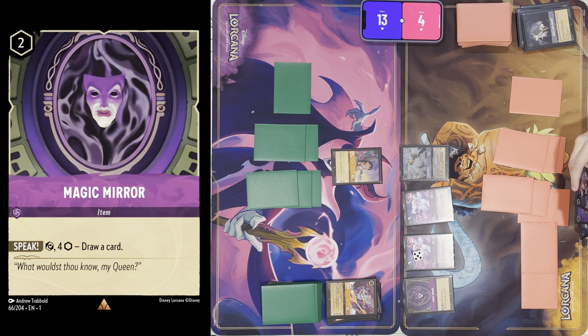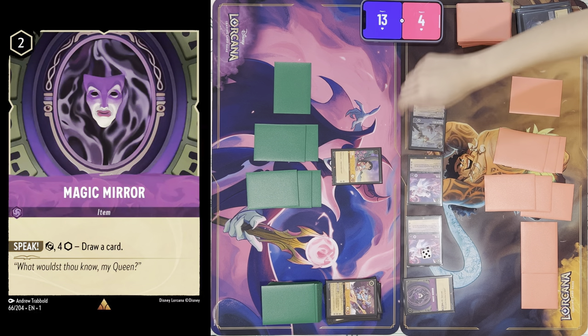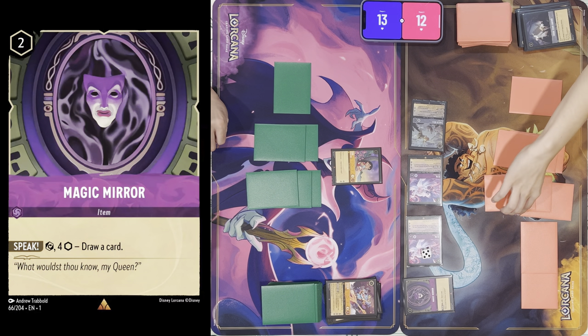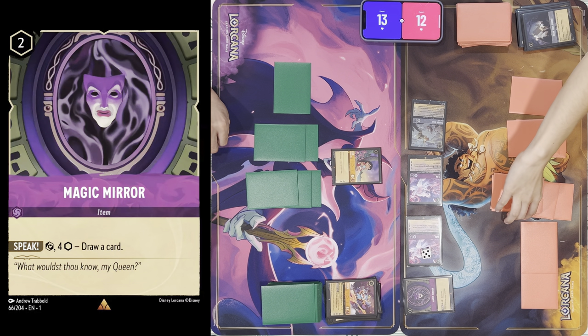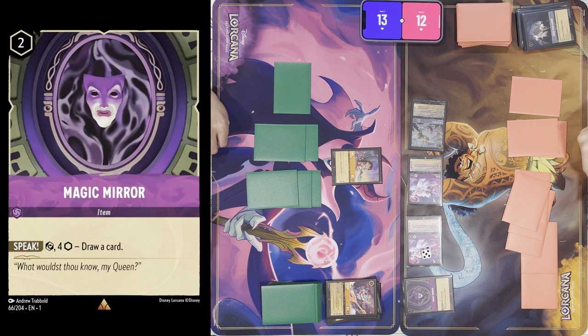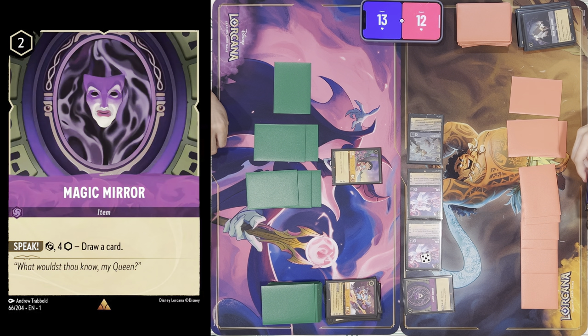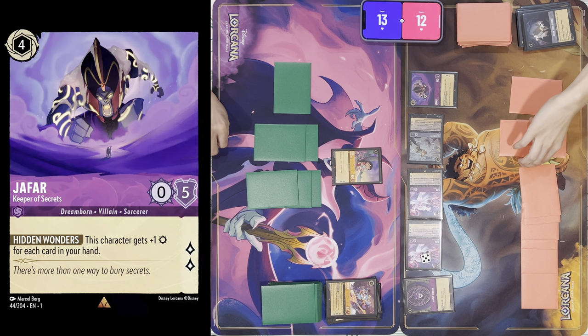Grab Your Sword and Tinkerbell are too good. I'll tap two to play Magic Mirror, and I'll quest with all of them for eight — one, two, three, four, five, six, seven, eight. I still have room to make some plays so I'll tap four to play a Jafar. That'll be my turn.